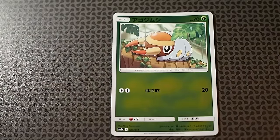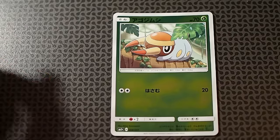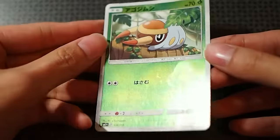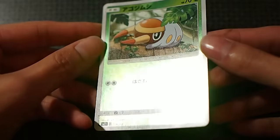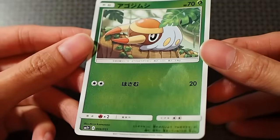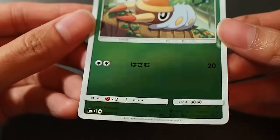Number four out of the 51 is Grubbin. Grubbin has only one attack — double colorless energy called Vine Grip, and it does 20 damage. These cards are also a fingerprint magnet; you can see this set of cards just clings onto fingerprints so easily. But here we go — very nice card.